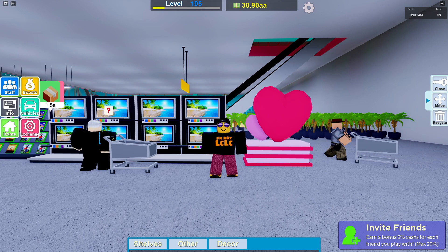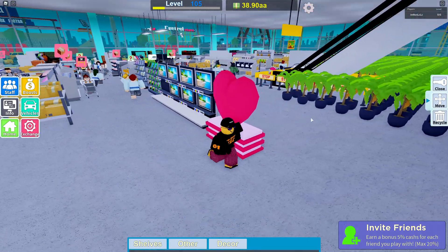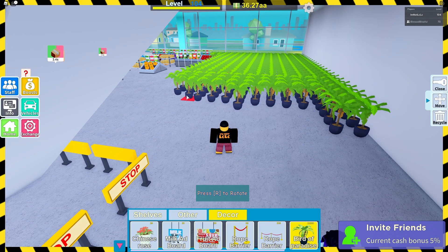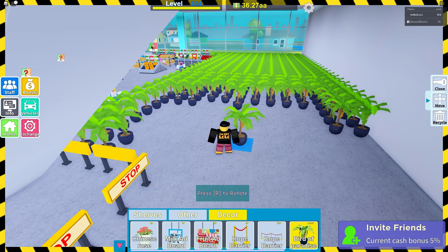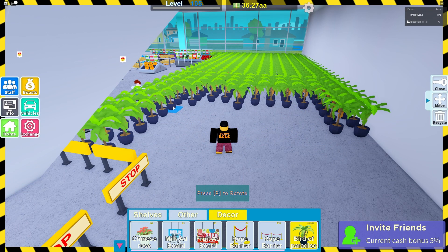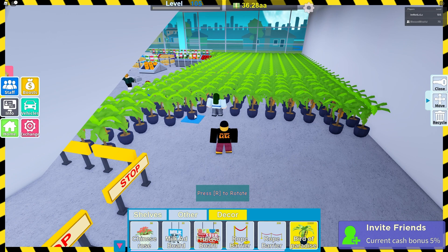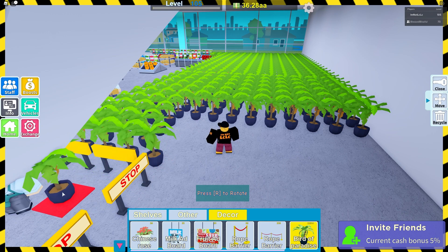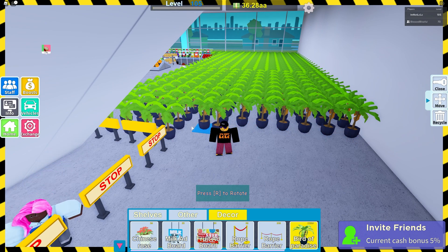I've got loads of TVs because they look cool. These plants — let me show you what I'm using them for. As I progressed higher and my supermarket got larger, I found that customers were just walking around the map doing nothing, coming to the back of the supermarket and hanging around looking for stuff that wasn't there — no shelves back there. Staff are still able to walk through these plants but it blocks customers quite well.